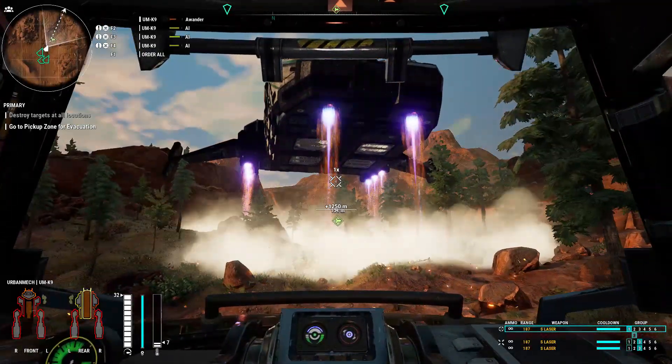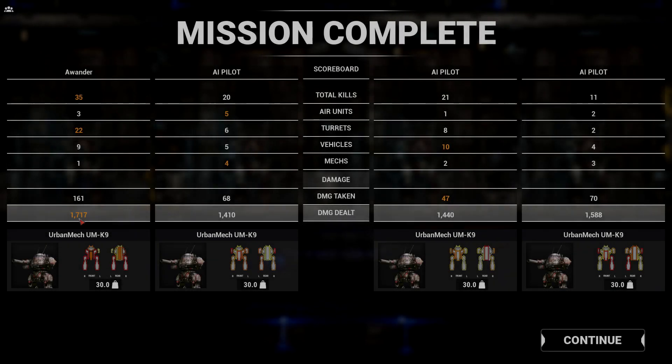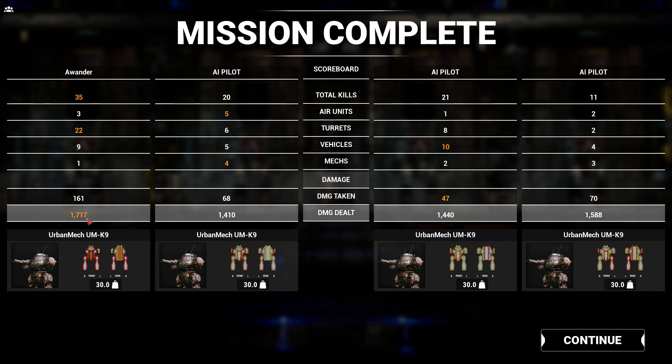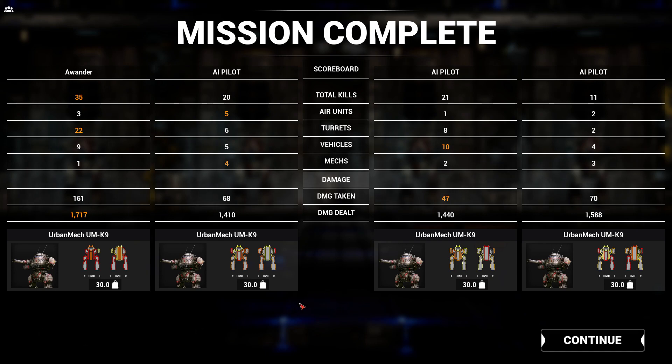That's the mission raid with four Urban Mechs and a bunch of Tier 5 guns. Even missing my AC-10, I still managed to lead the squad in damage, but I have to say they all very much held their own weight. Damage taken: 47, 68, 70, 161. We beat it well under half tonnage. That was a pretty good drop. Thanks for watching, guys — see you next time.